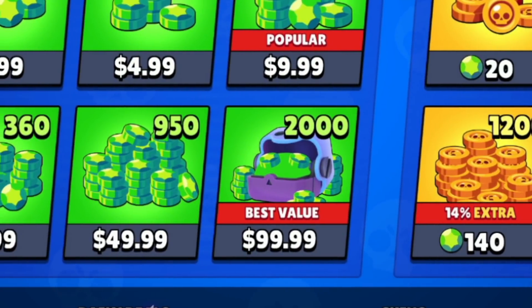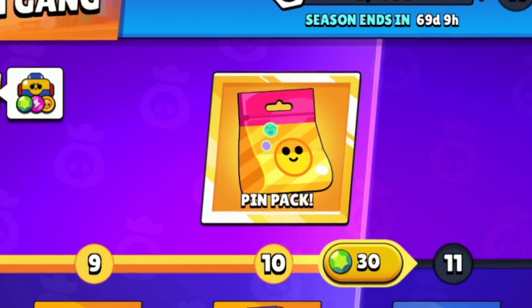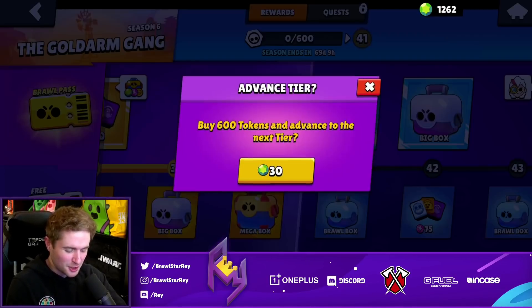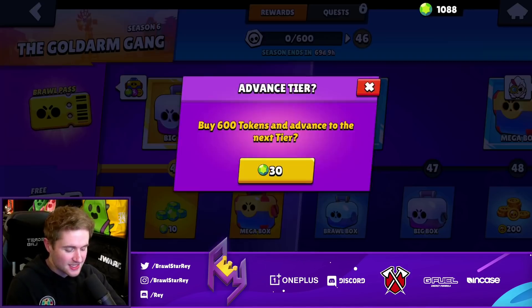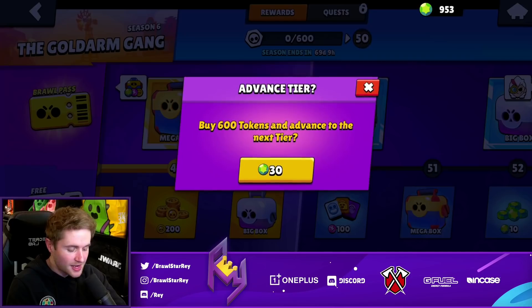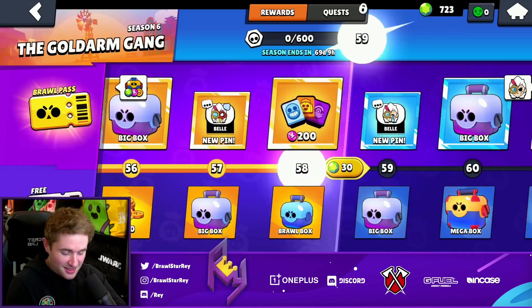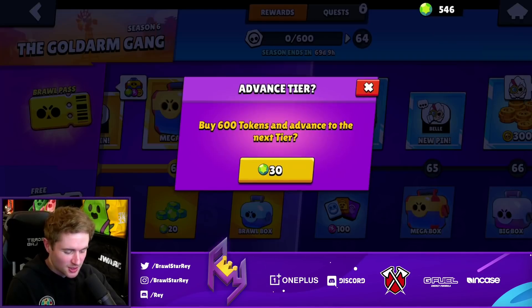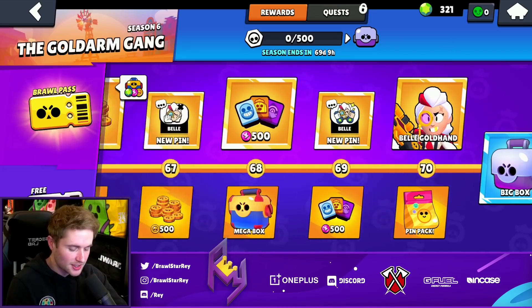100 smackaroos for the cursed account — gotta do it. Now that we got the gems, the next step is to max out the entire Brawl Pass so we have access to the power points and, more importantly, the pin packs. I'm hoping to get an epic Colt pin. A cursed account for Colt as well as a Dinah — it's going to be so cool. We're going to give him the same treatment as the Dynamike account: getting him to rank 35 and then locking him away into a club I create, never logging back in so it won't be affected by the auto-collect feature.